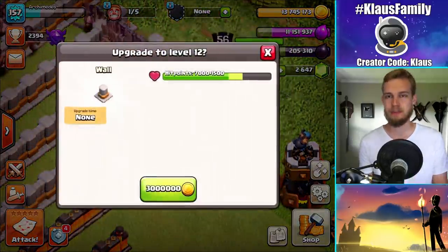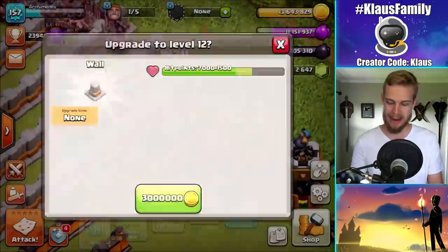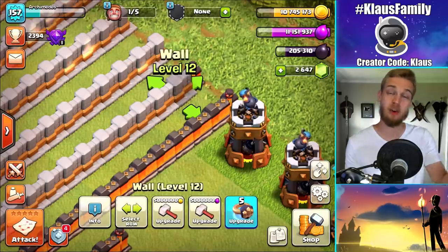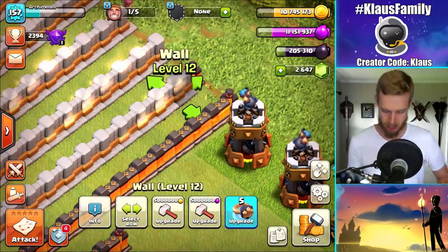So let's upgrade a wall to empty out our storage in 3, 2, 1, BAM. Okay, not emptied out — you understand what I meant, right? Not empty out the storage, but make room so we can go raid. Yes. All right, let's go.